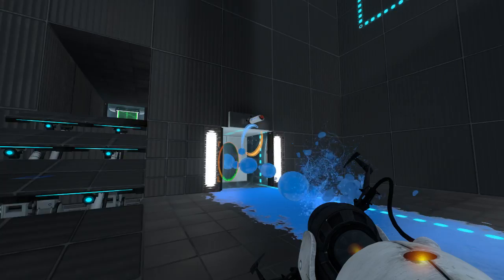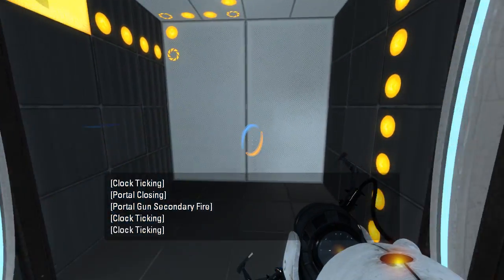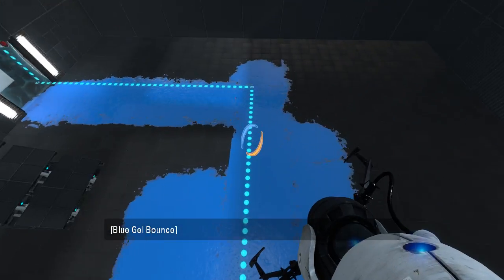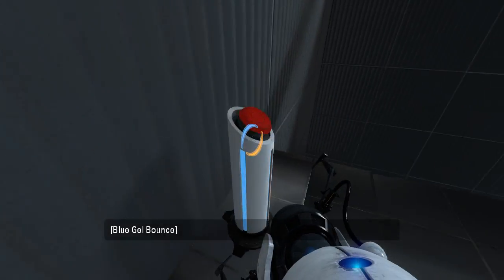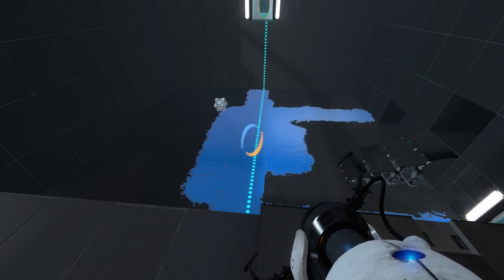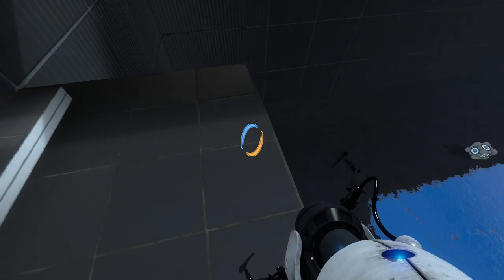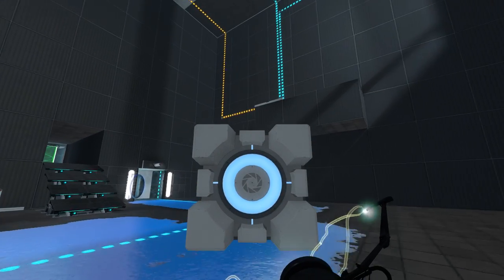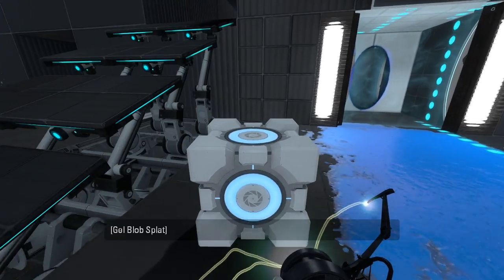That one also is the one I didn't notice. So this allows us to bounce over there. Not sure how intended this is, but it works. That gets us a cube. And then I guess we just rinse and repeat, right? I guess so.